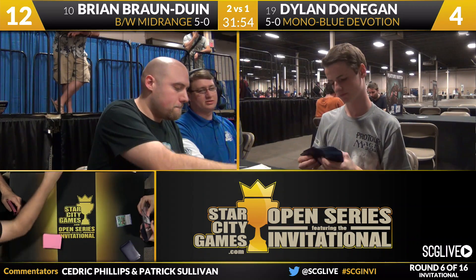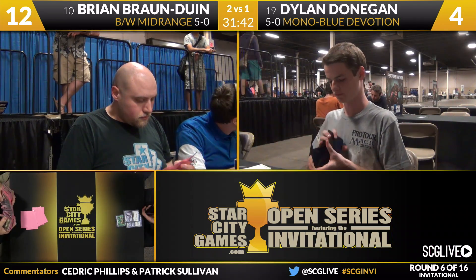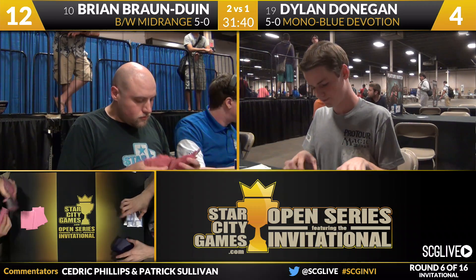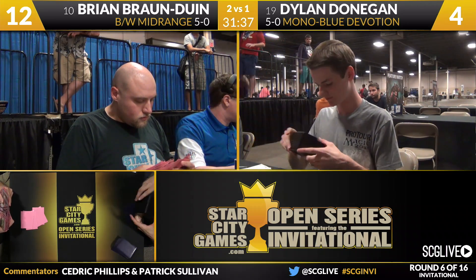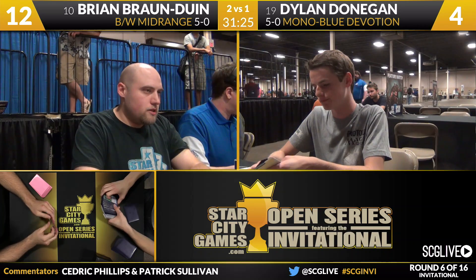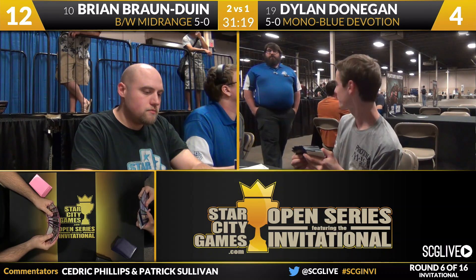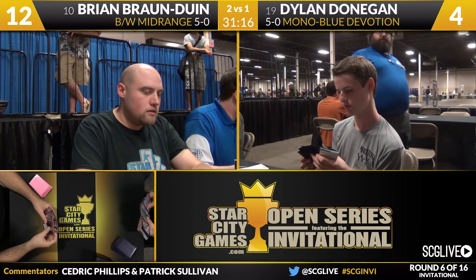Momentary bump in the road, but Brian Braun to Win wins the match over Dylan Donaghan two games to one. Black-White Midrange takes down Mono-Blue Devotion, and for Brian it's another great start on day one. If he can put it together on day two with another 8-0 performance, that would be 24-0 on Invitational day ones this year — actually 18-0 against real human beings, all of whom were undefeated coming in. This is no small accomplishment. Brian Braun to Win, 6-0 with Black-White Midrange.